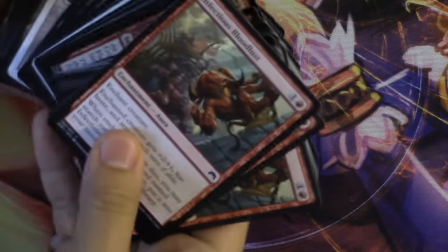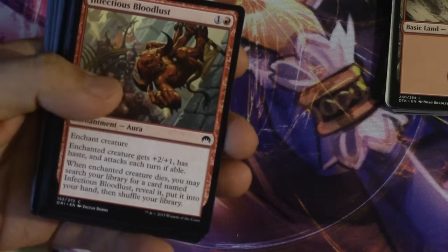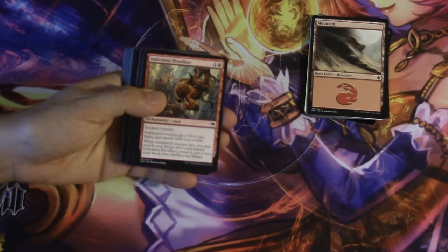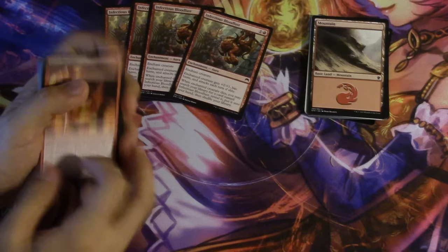Hey guys, today I'm going to show you my FNM deck. So 20 mountains. I was able to do some trading and I finished in the top 8. I finished 8th — I went 0 and 2, and then I went 2 and 0. And I won a Path to Exile and $8 store credit, which I then used to improve the deck.